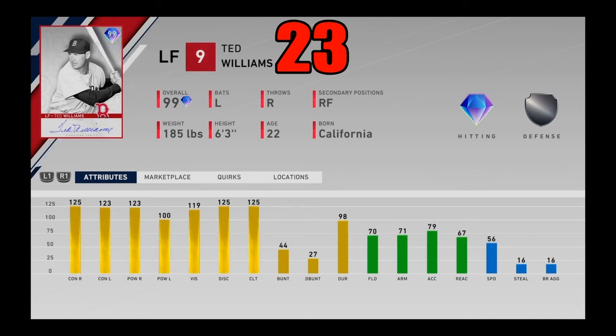At number 23, we got Ted Williams — another world series award and a very forgotten-about card in this game. Very similar to Randy Arozarena — really great stats on the hitting side of things, and that's really all he's going to do. If Ted Williams is going to rake, he's got good vision, almost maxed-out contact, and great power. Of course the fielding isn't good and the speed is not good, but Ted Williams is in there for his absolutely massive bat. In my opinion, that outshines the fact that he's not a great defender. One of the best lefty sluggers in the entire game. Coming in at number 22.